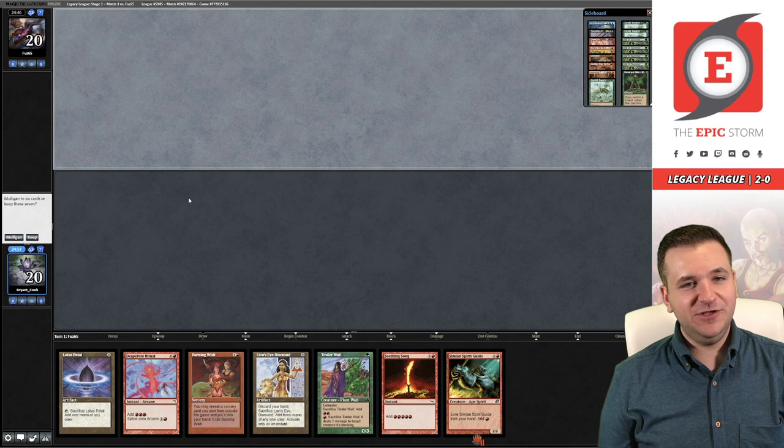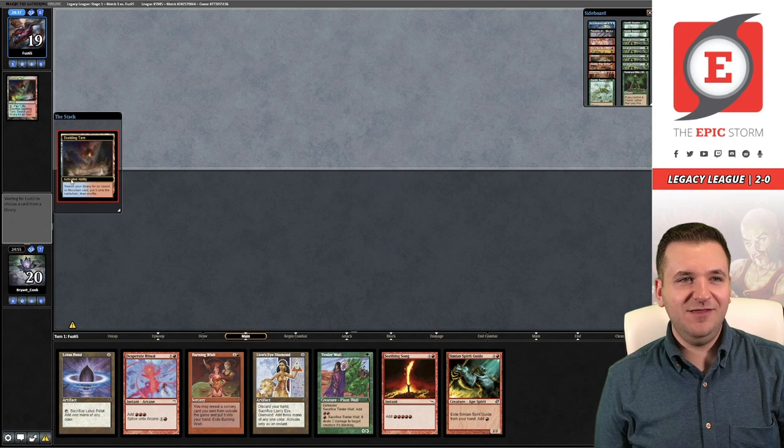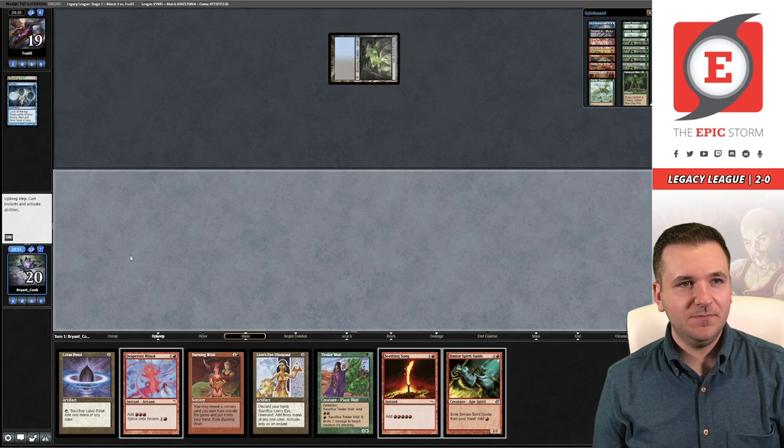Match three — this is like a classic Belcher hand right here: just a ton of Goblins on turn one off Burning Wish. Let's go! It's not a land — that most likely means they're playing blue. If I remember correctly our opponent is actually a Doomsday player, so this is probably going to be a tough one to win.